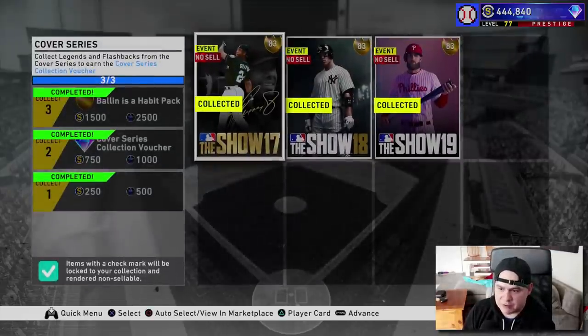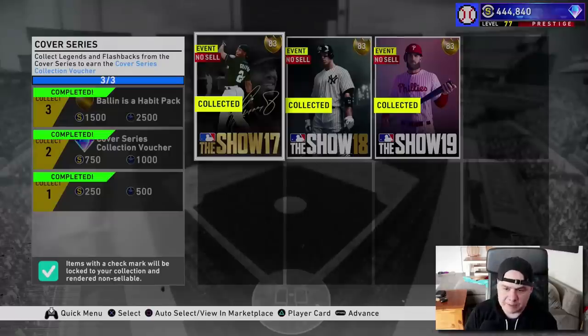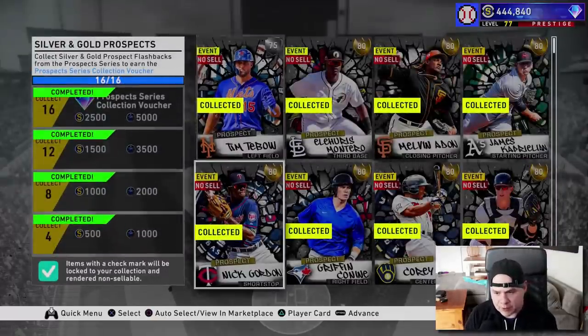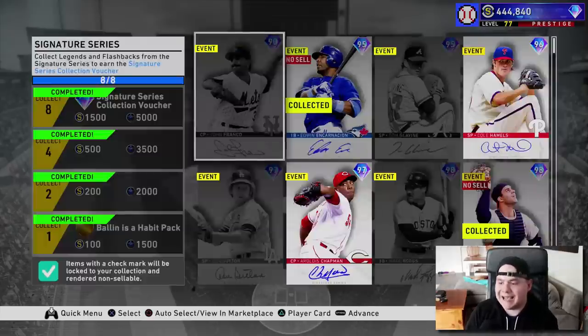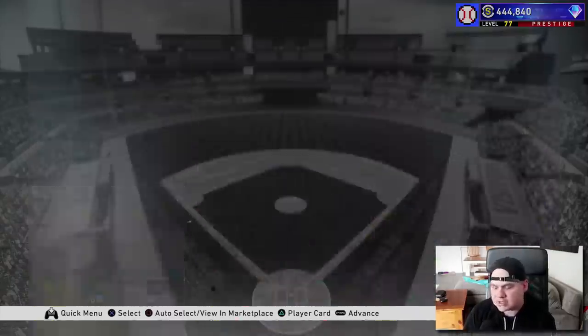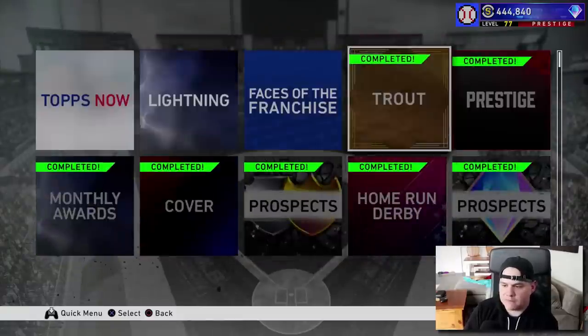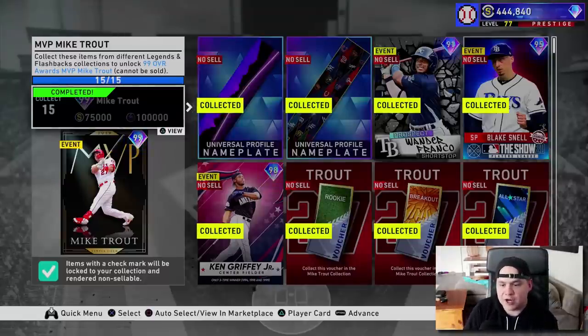For the cover athlete, you have these three right here — you get it from the XP reward path. Prospect cards: you need 16 to get the voucher. You need eight signature cards, 15 prime cards, and so on. You just work on all of these collections and eventually you'll get vouchers and things you can collect in order to get Mike Trout. What's also nice is you get 75,000 stubs and 100,000 XP from actually collecting him.